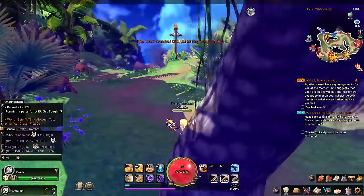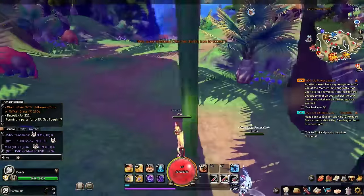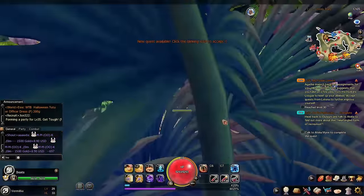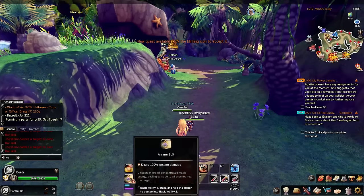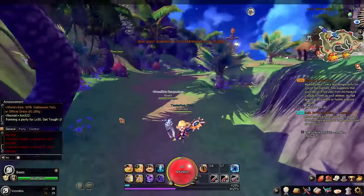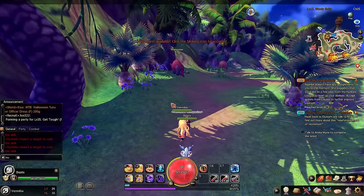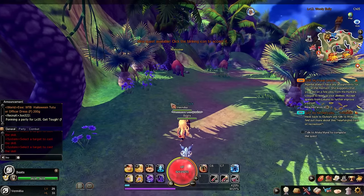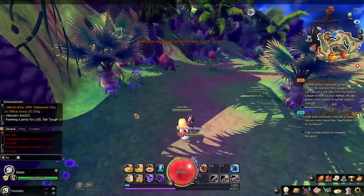Hey guys, it's Fulf again back with our next video. Sadly I couldn't do it inside my ranch this time because mage needs a target — so without a target I can't use my skills. As you can see down here, I'm clicking it but it won't happen, so I need an actual target for it to work. I hope this guide and showcase helps you guys out a bit, so without further ado let's get into it.